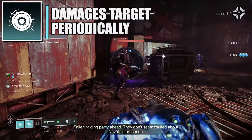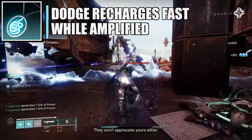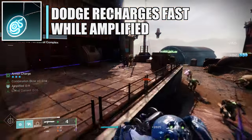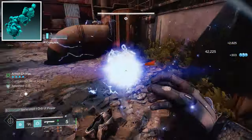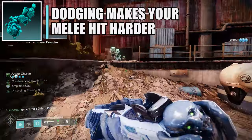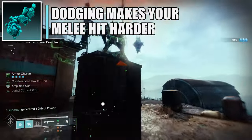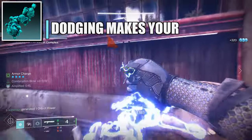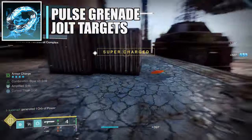For the arc melee go for Combination Blow, and for the grenade use Pulse Grenade. For the aspects: Flow State — defeating a jolted target makes you amplified, and while amplified your dodge recharges faster, you're more resilient while dodging, and reload speed is greatly increased. Lethal Current — after dodging, your next melee attack has increased lunge range, jolts the target, and creates a damaging aftershock. Damaging a jolted target with a melee attack also blinds them.